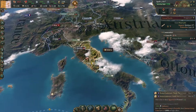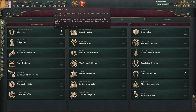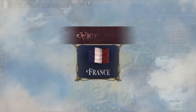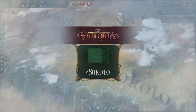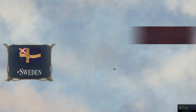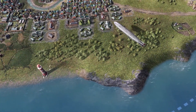Victoria 3 is a grand strategy game from Paradox Interactive, a simulation of 100 years starting in 1836. Choose any nation and guide it through a tumultuous and transformative century. Your political, economic, and diplomatic decisions will let you change the face of millions as you shape your society and claim your place in the sun.